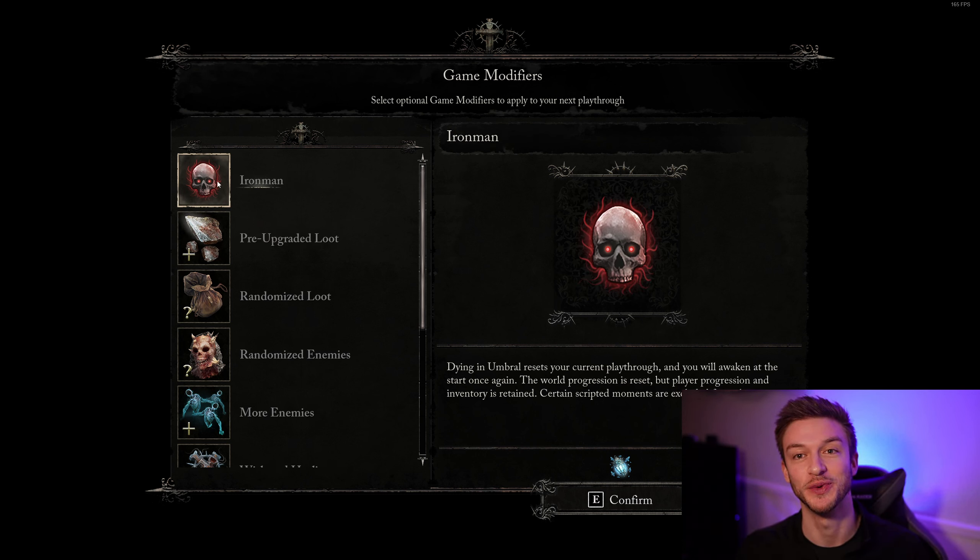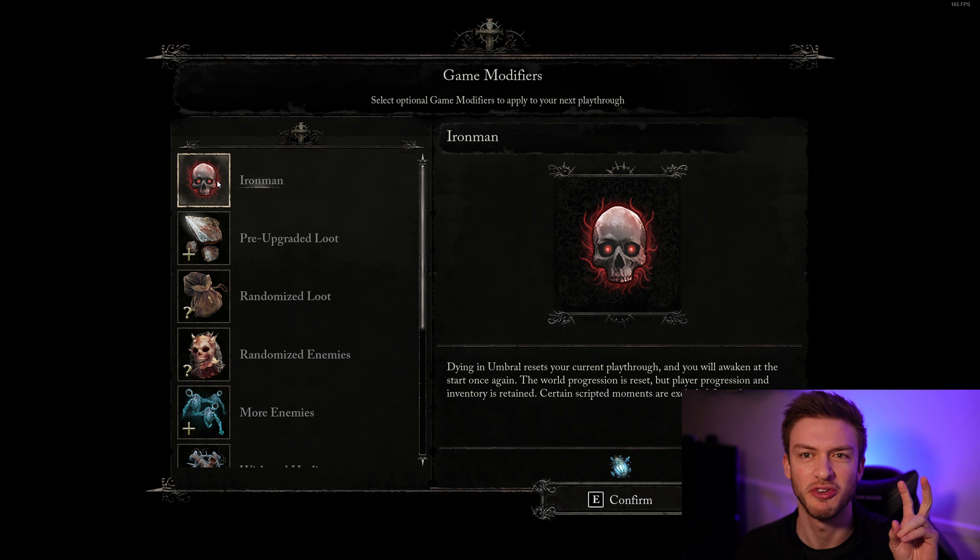There's an Iron Man mode: if you die in the umbral it resets your current playthrough, but you awake and the world progress is reset while your player progress and inventory is retained. I think that's a kind of interesting way to go about doing somewhat of a roguelike playthrough of the game.